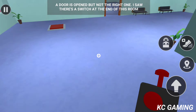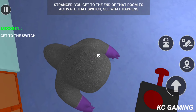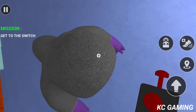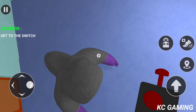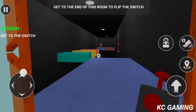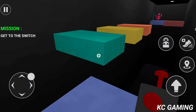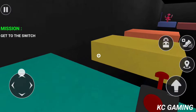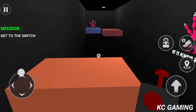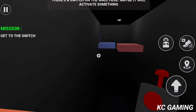A door is opened, but not the right one. I saw there's a switch at the end of this room. Stranger, you get to the end of that room to activate that switch — see what happens. Get to the end of this room and flip the switch. There's a switch on the wall here. Maybe it will activate something.